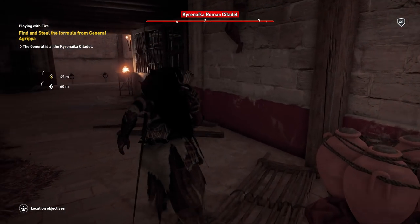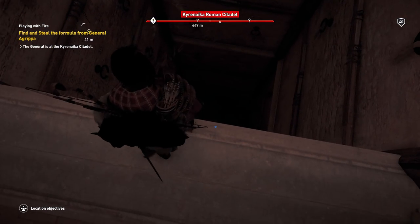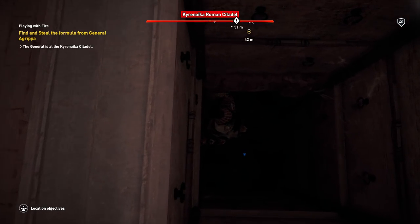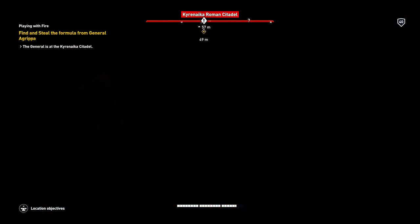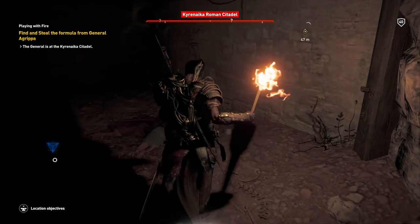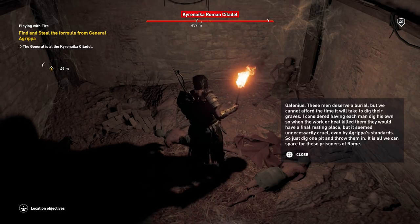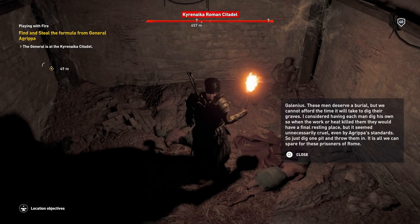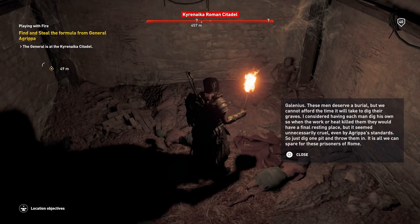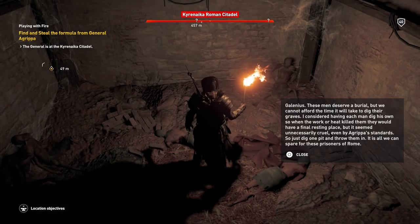Found some sort of prison area. There's a note at the bottom. Galenius — these men deserve a burial, but we cannot afford the time it will take to dig their graves. I considered having each man dig his own so when the work or heat killed them they would have a final resting place, but it seemed unnecessarily cruel, even by Agrippa's standards. So just dig one pit and throw them in — it is all we can spare for these prisoners of Rome.